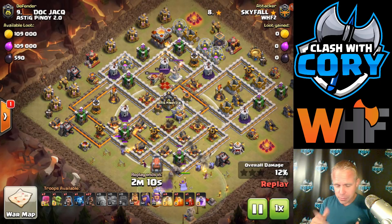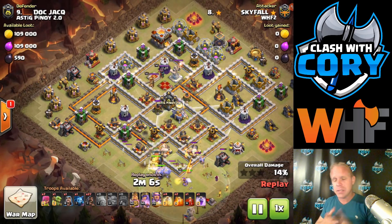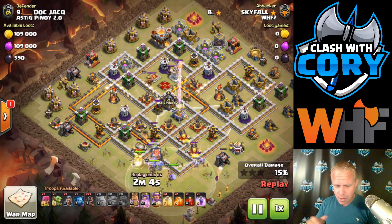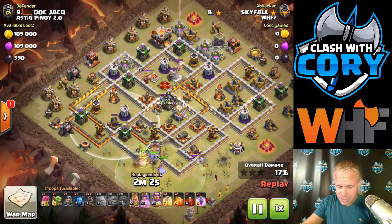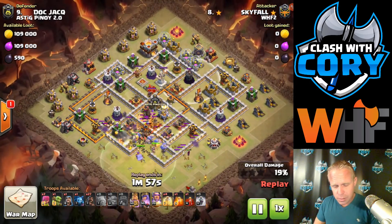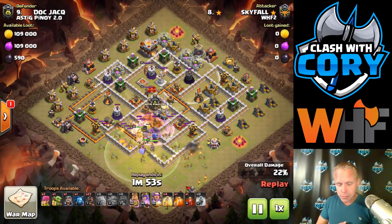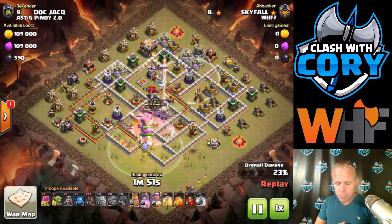Aside from getting in and taking out both those heroes, if you can take out this whole section, you're going to take out the Eagle. You're obviously going to take out the enemy CC during that as well. And you're going to leave a pretty nice little L-shaped path around the rest of this base. She's going to choose to use hogs for the back end of this one. Since she's taken out both of these heroes with this kill squad, hogs are an excellent choice.